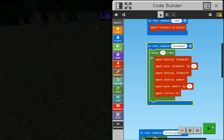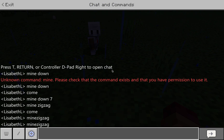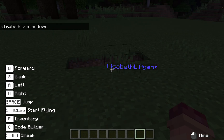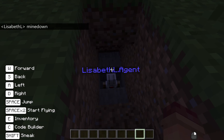I'm going to go ahead and show you what running that command looks like. Hit play. Okay, there we go. I'm going to hit T and then type 'mine down.' And he's just mining away down there, creating a staircase.